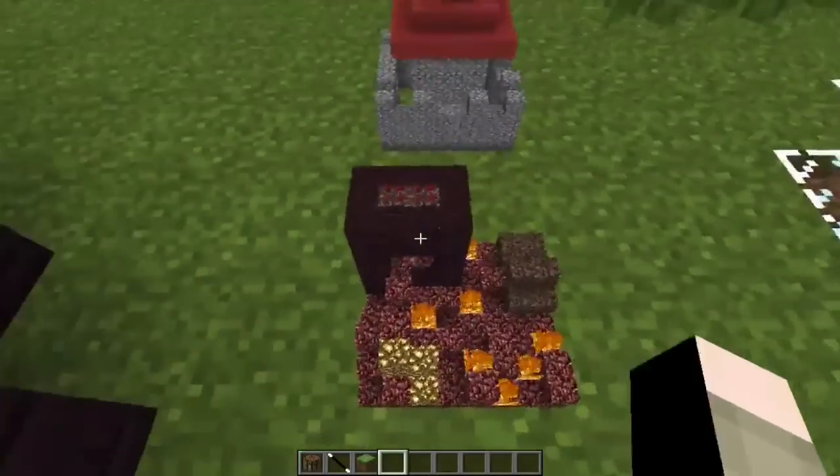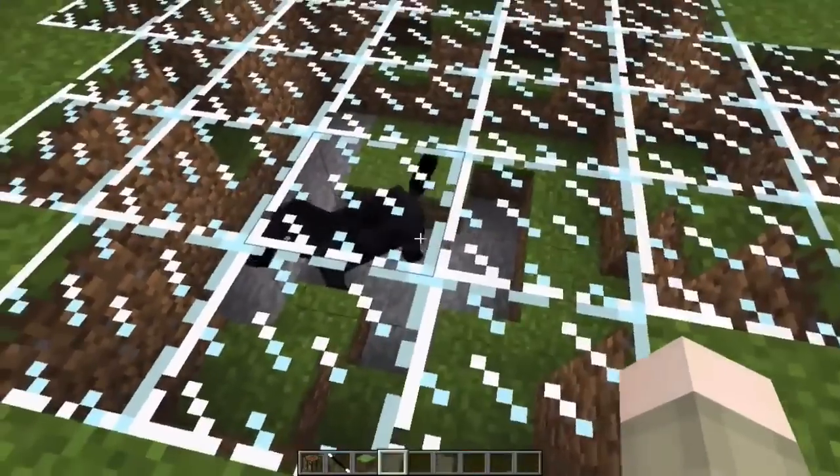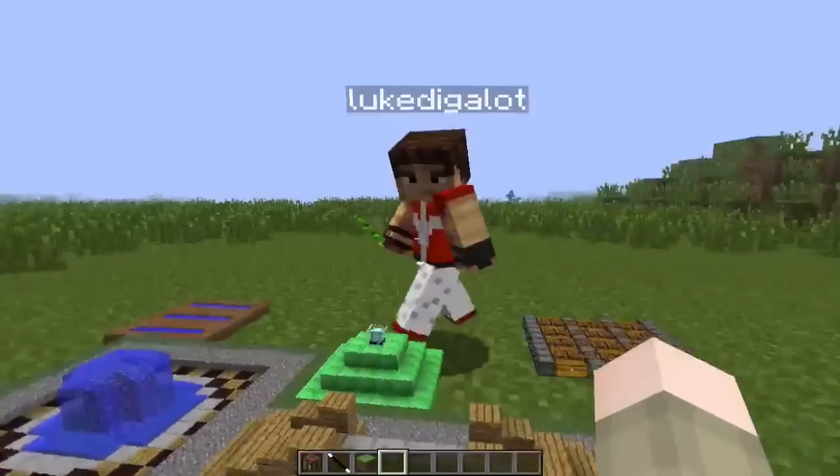Over here I made this castle, so you can do pretty much a ton of awesome stuff. We made a little nether fortress thing here. Isn't that cool? And we also trapped a horse that was stomping all over our world — a big fat horse.